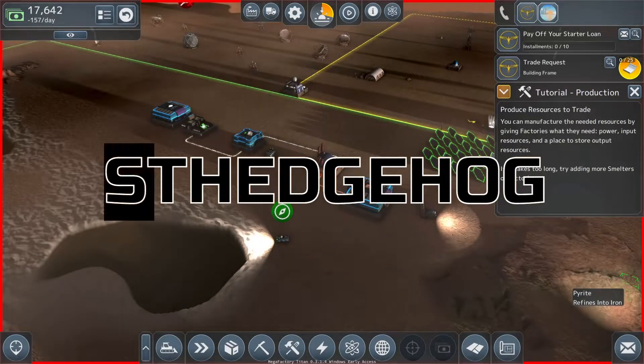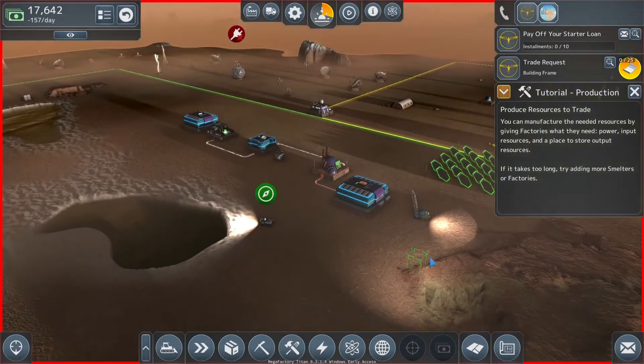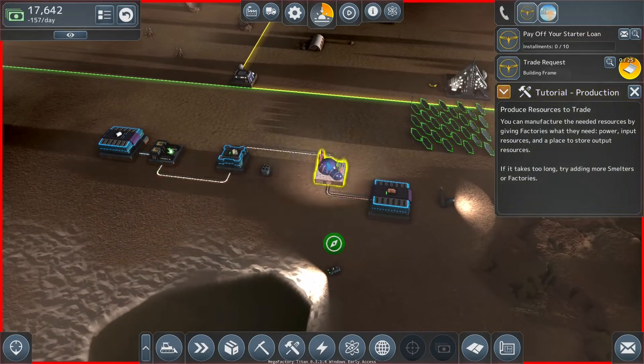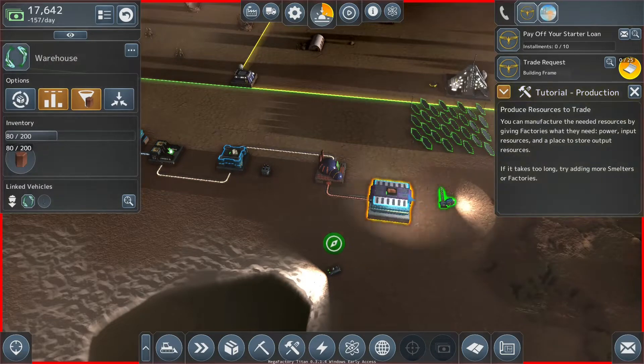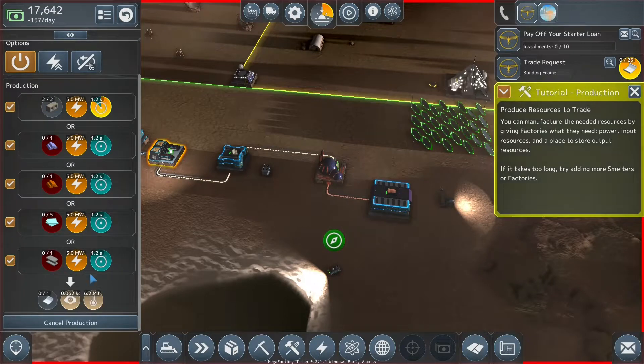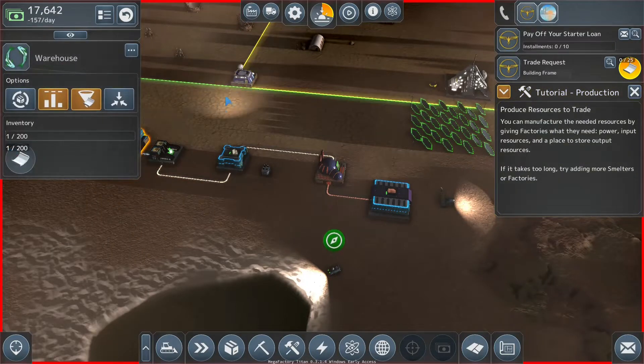Good evening and welcome back to Mega Factory Titan, where last episode we built this lovely little production chain. We have sandstone coming in from our miner, the sandstone has been turned into concrete, the concrete has been turned into building frames, and the building frames have been stored here to be sold.